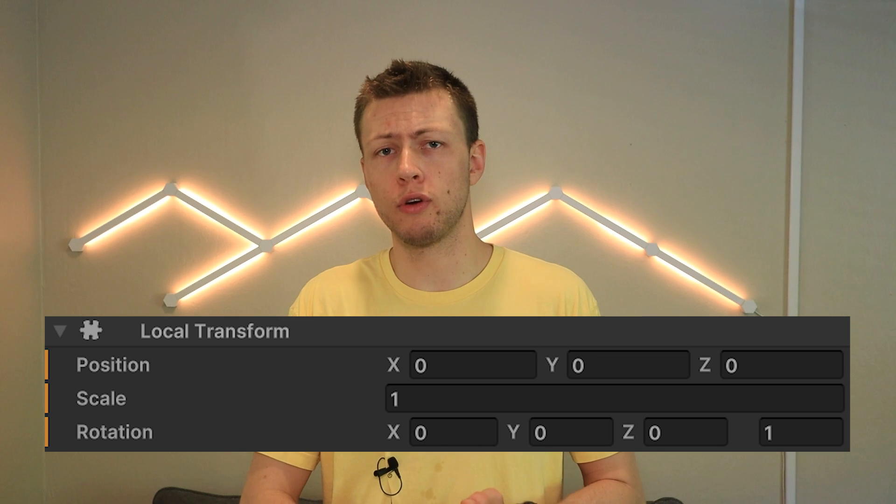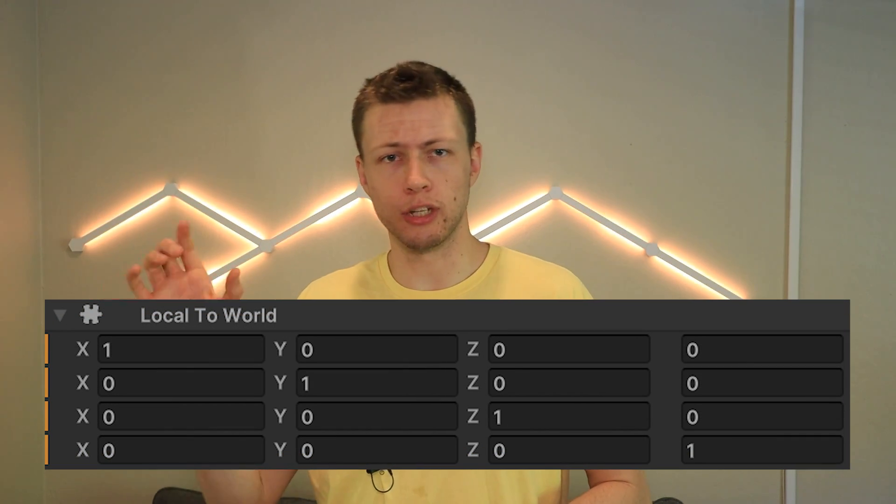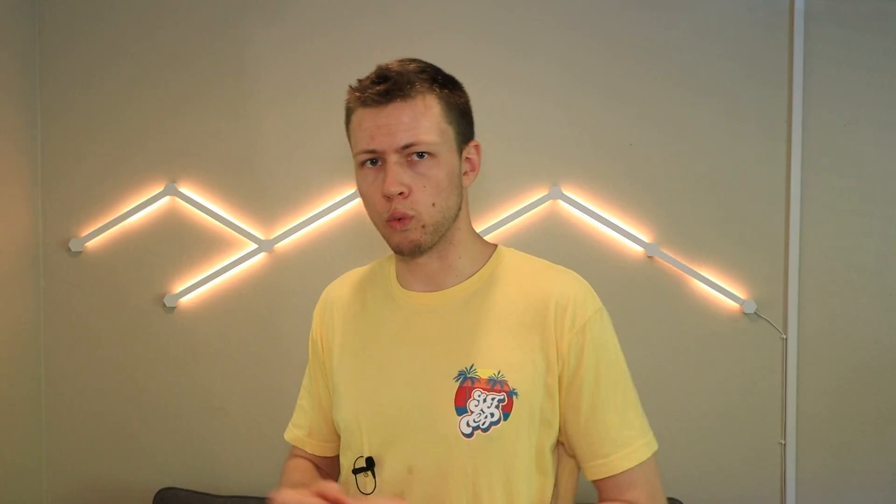The main highlights of this update: the transform aspect has been removed. They simplified things because there were previously a bunch of different components associated with the transform system. Now you just have a LocalTransform component — which holds position, rotation, and scale — and then a LocalToWorld component which tells the rendering engine where to render the object. This makes the transform aspect kind of redundant, so now you just modify the LocalTransform component directly and it takes care of hierarchical conversions to calculate the LocalToWorld component.